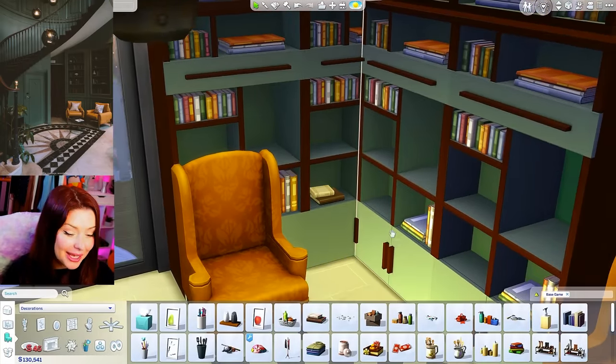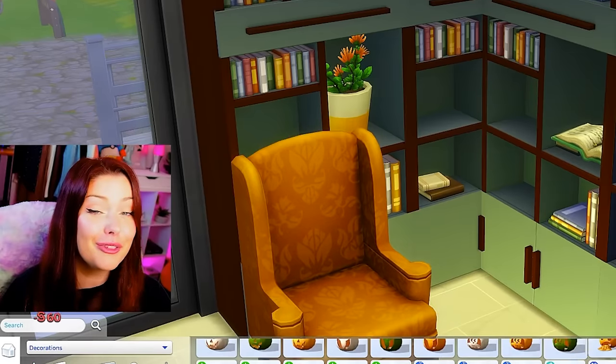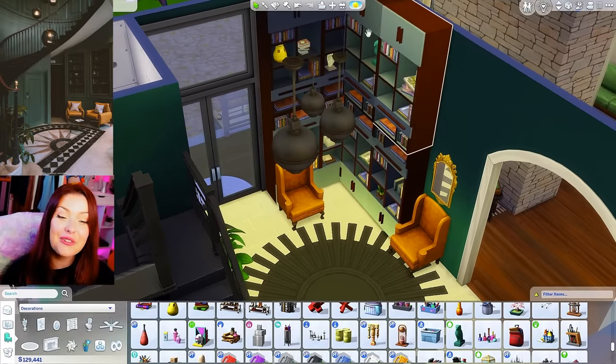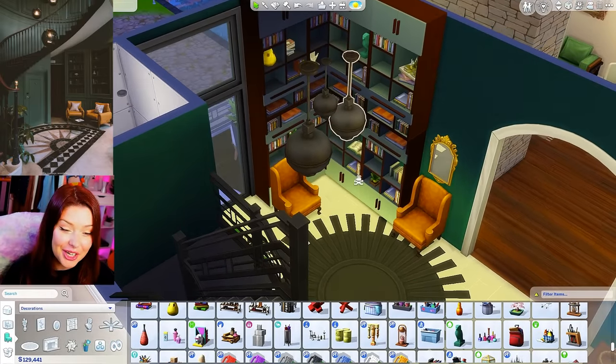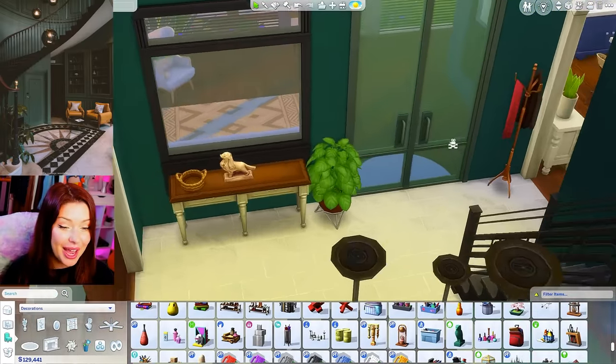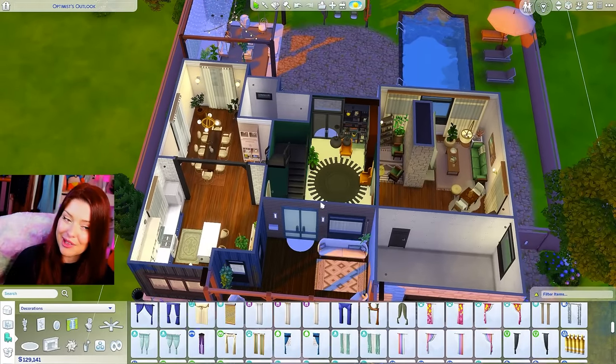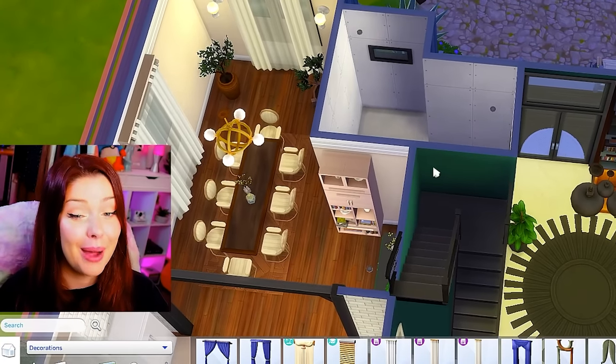I'm just going to fill these up with a little bit more clutter and move on to the bathroom. We've filled up these bookshelves with some clutter. I added an end table over to this side, and this is what our front foyer is looking like. Zoomed out, it looks kind of cohesive. Let's go back and look for a bathroom.